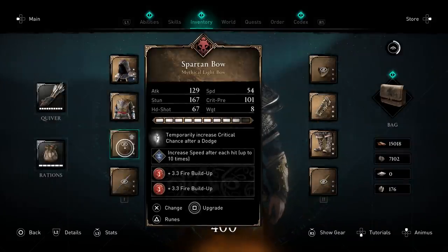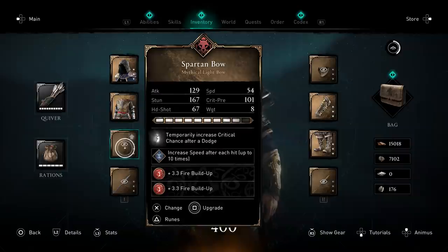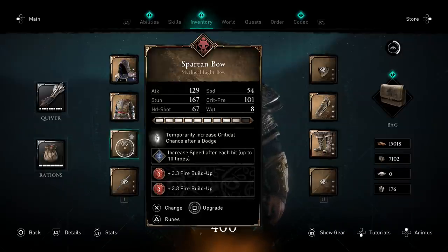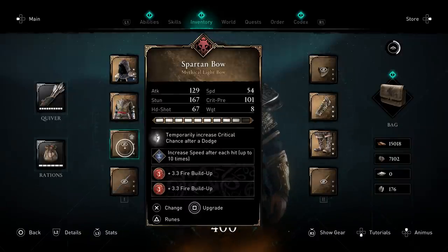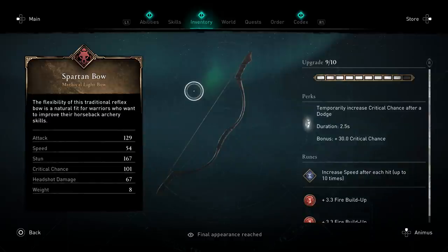The bow also has amazing synergy — this is the Spartan's Bow. You can get it from the Ubisoft Connect store for 100 coins, which you earn by doing things in Ubisoft games — it's not real money. This bow has a unique perk I haven't seen elsewhere: 30% increased critical chance after dodging for 2.5 seconds, which is quite a lot.